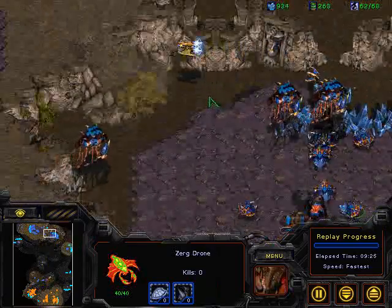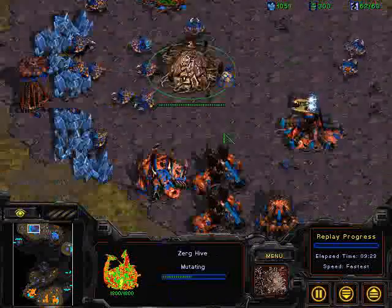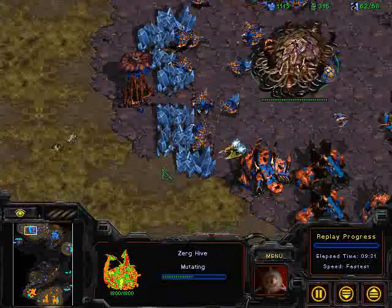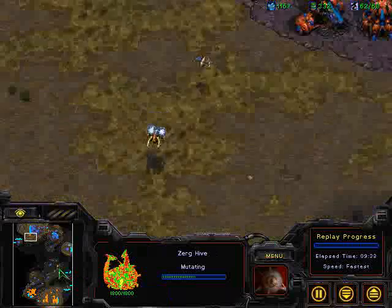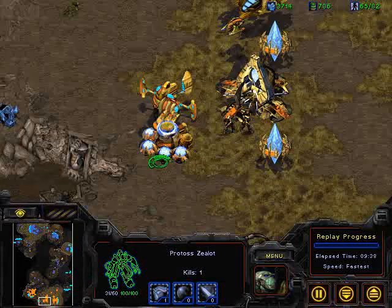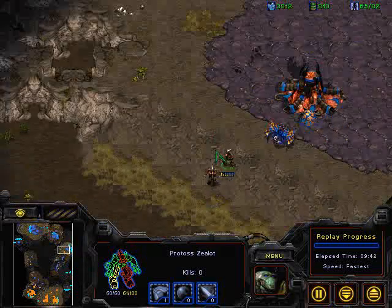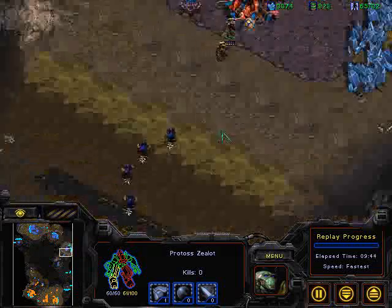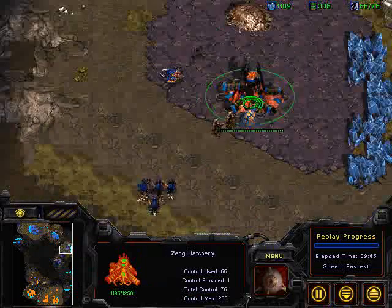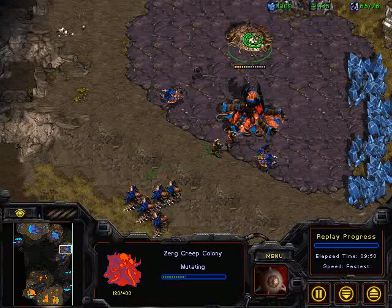Very nice drone saturation there on the secondary. Looks like the Overlords are speed upgraded, so this Corsair isn't really going to be able to get any kills. But critically we're seeing that Hive being upgraded. Let's see if there's going to be some aggression. No Robotics Facility to really scout this out. Looks like two Zealots wandering out — they don't have that speed upgrade yet. Looks like the Hydralisks are already going to be on top of that to take those Zealots out.